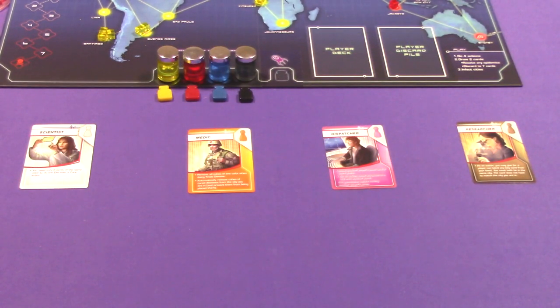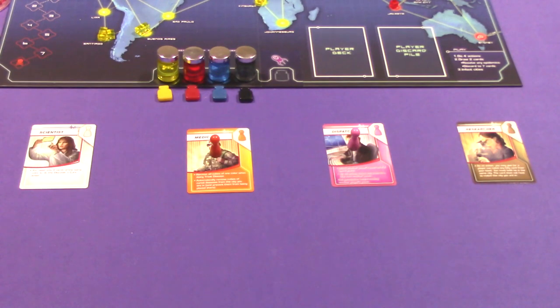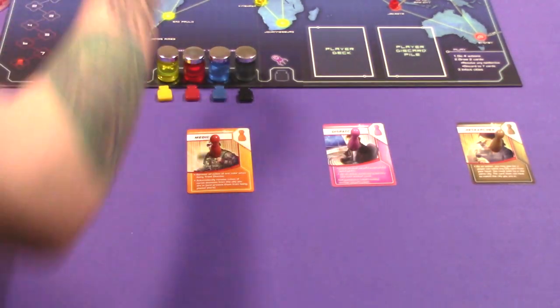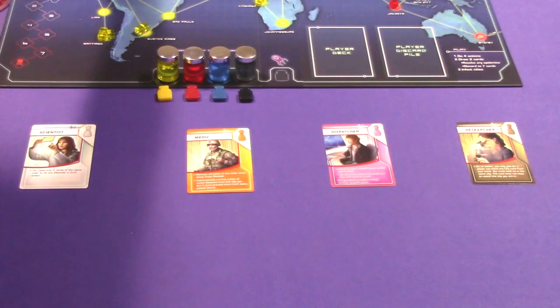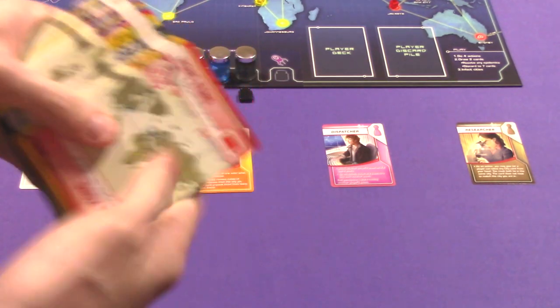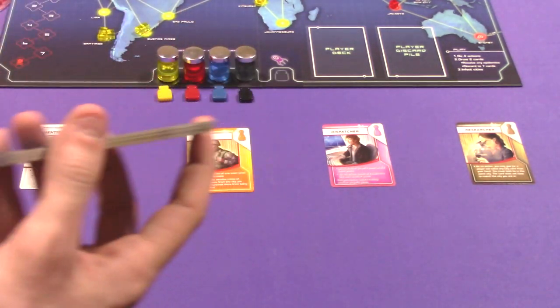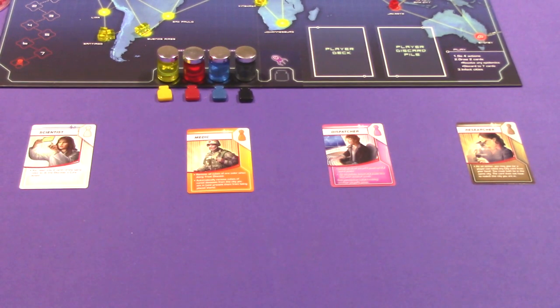The fourth thing you do is shuffle the role cards and distribute one to each person. You take the matching pawn corresponding to the color of the card and place all pawns in Atlanta, which is in the middle of the board in North America. Before dealing out player cards, you go through the event cards, shuffle them, and put two event cards per player into the player draw deck. Then you deal out cards: in a two-player game each person gets four cards, in a three-player game each gets three cards, and in a four-player game each gets two cards.